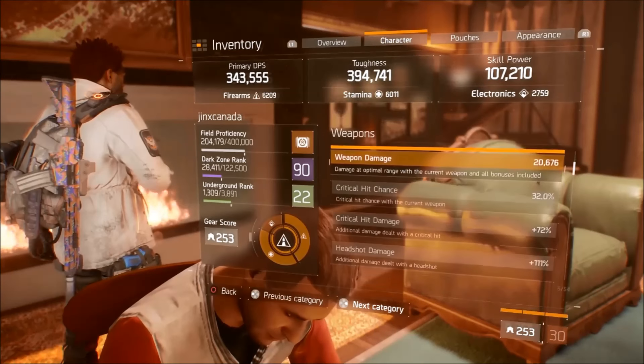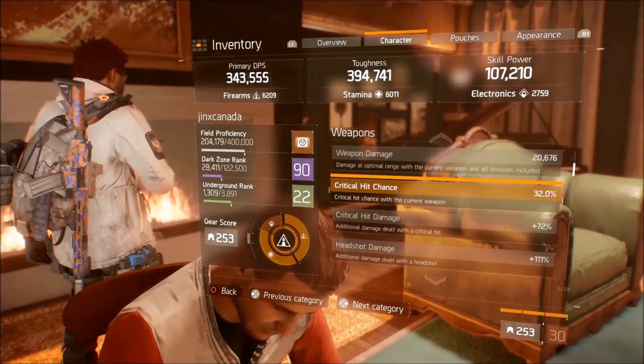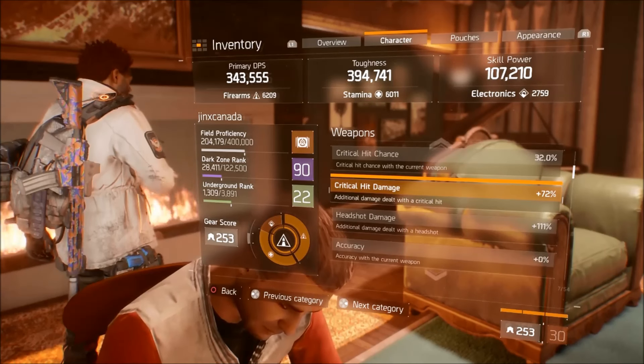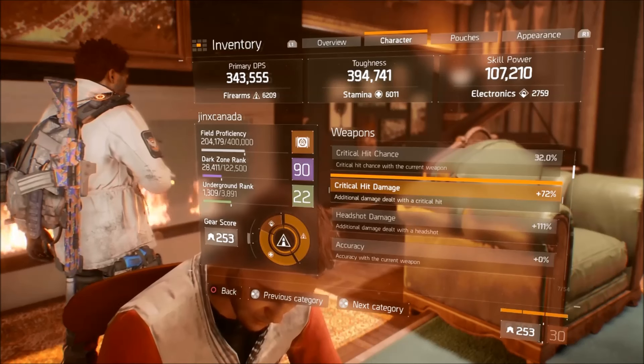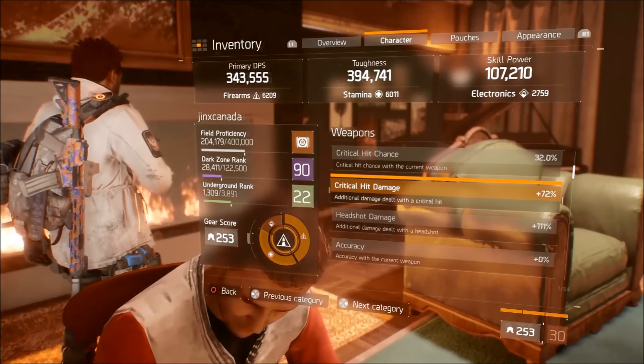Going to my character stats — weapon damage, crit chance is pretty high for an AR: 32%. Crit damage isn't bad, but like I said, I can increase that by giving up some stability. So I can go from 72 to around 87 or 88, depending on the mood I'm in.